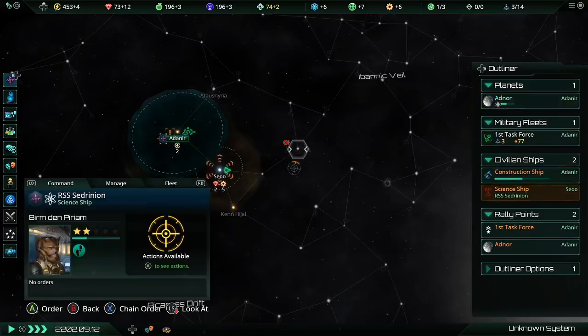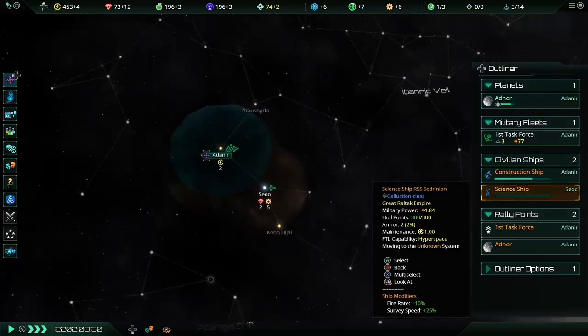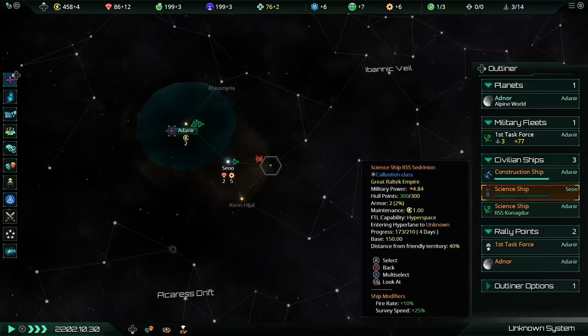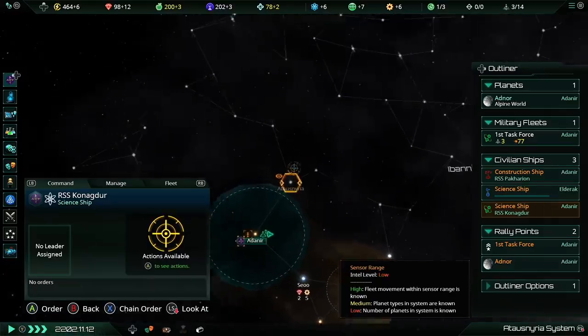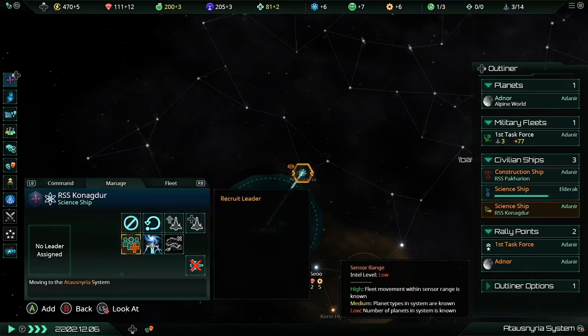Our first science ship is done surveying Seiyuu, so I'll send it to the next system. Our new science ship has no leader assigned — it can't survey until it has a scientist. I'm going to hit the right bumper to go to the manage tab and then recruit leader. We're going to look at the recruit leader button and click on it to access the leader screen.